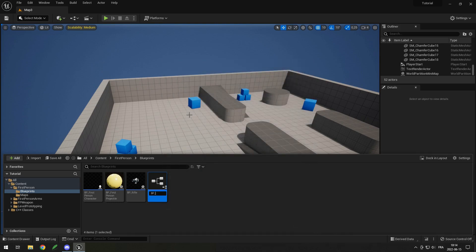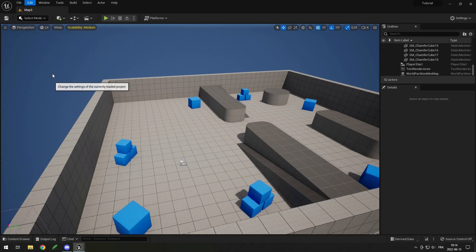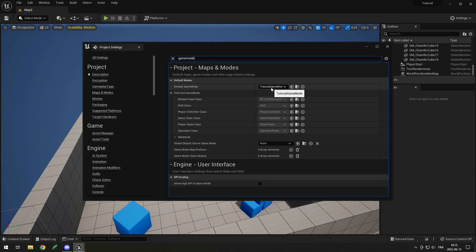Then I can give it a name like BP Game Mode. Now if I go back into my project settings and search for game mode, I can click on it and change it to the BP Game Mode I just made.